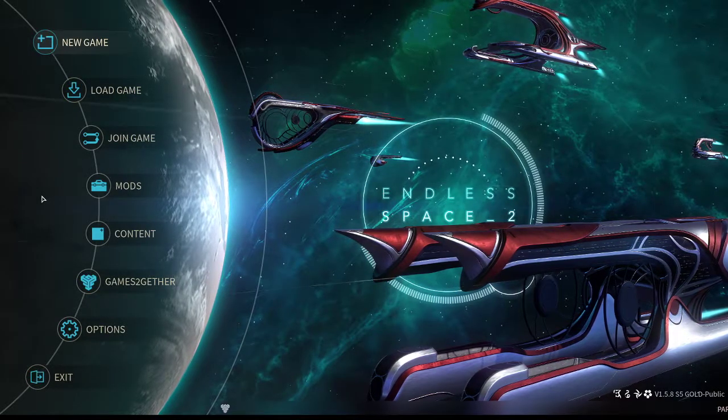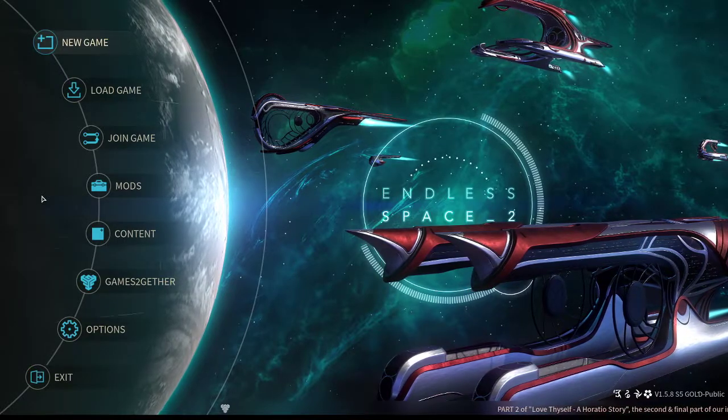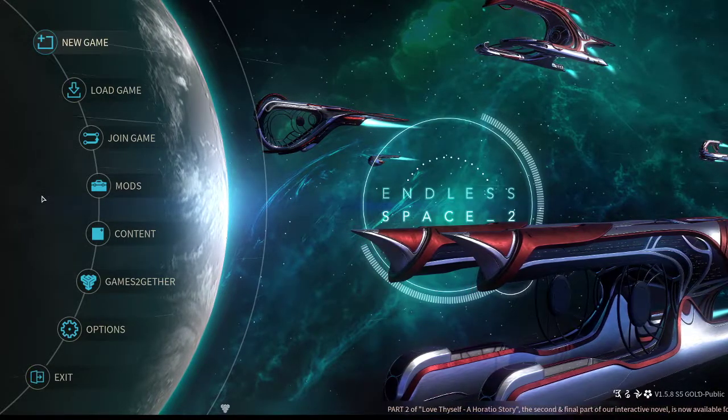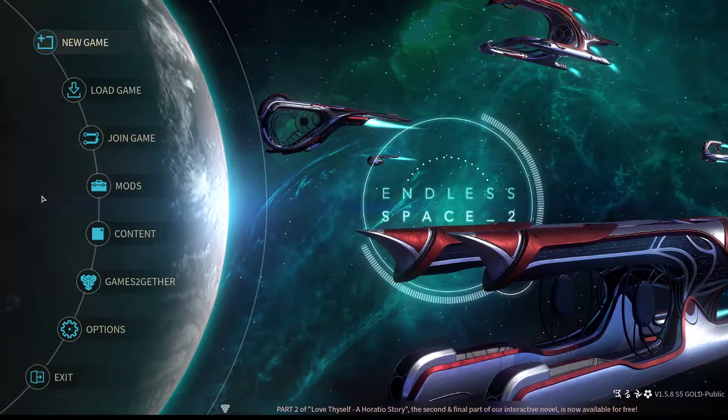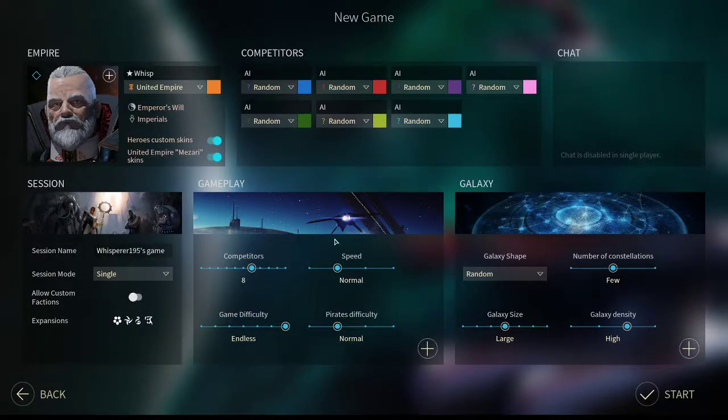Hello and welcome to Endless Space 2, the greatest 4X game that we can never finish. I've decided to make this guide to help some people get through some of the early game. Early game is very interesting as it impacts basically everything you're going to be doing for the rest of the game. If you have a bad early game, you're going to have a bad mid game and a bad late game, and it's not going to be fun to play.